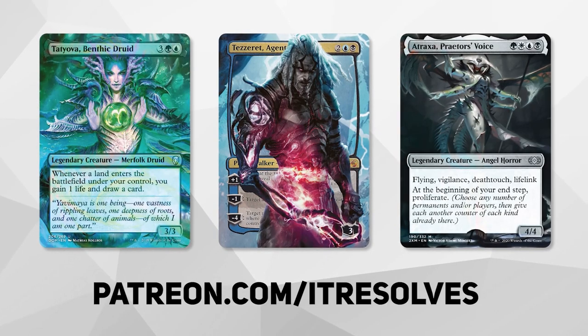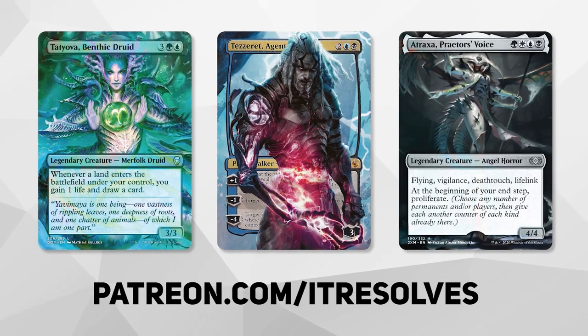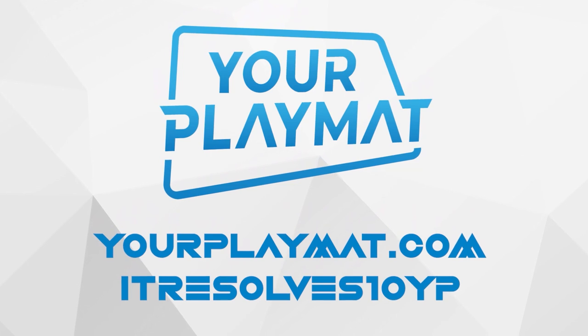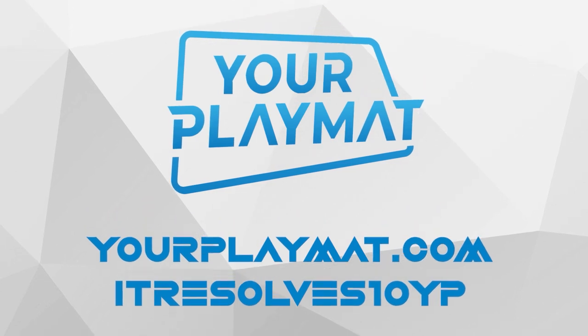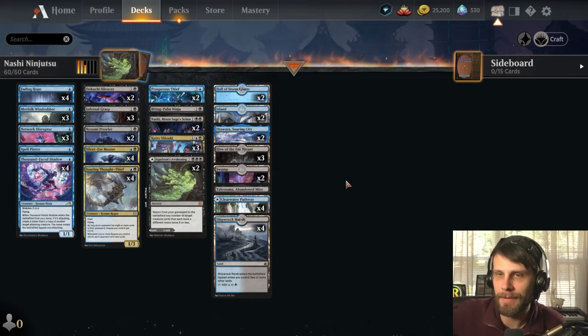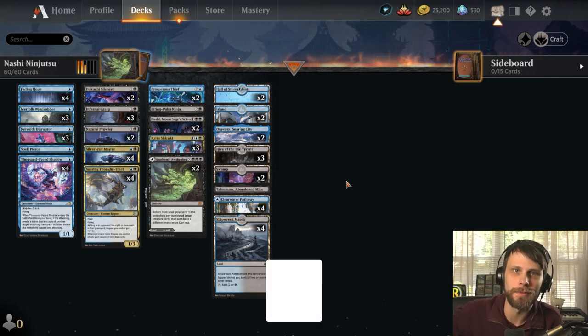What's going on guys? If you want to support our content and pick up this month's amazing Patreon rewards, you can do so at patreon.com/itresolves. If you're interested in custom playmats and sleeves, visit yourplaymat.com and use code itresolves10yp for 10% off your entire purchase. Welcome to the first ever Kamigawa Neon Dynasty standard gameplay video here on the It Resolves channel.